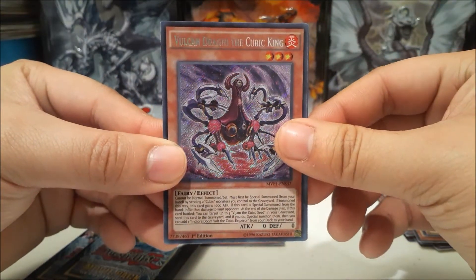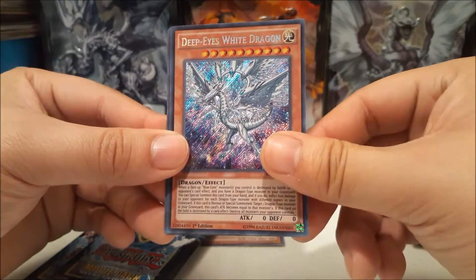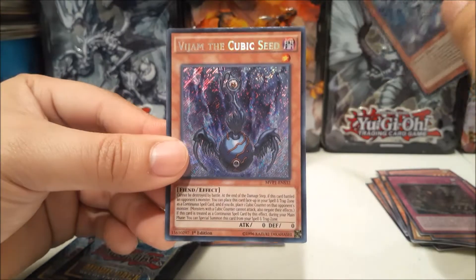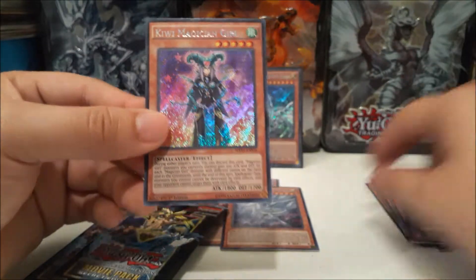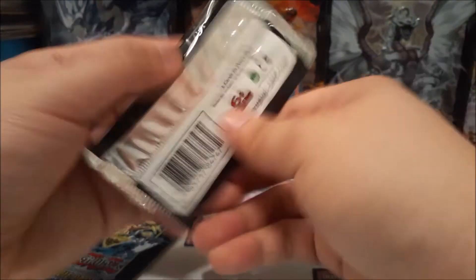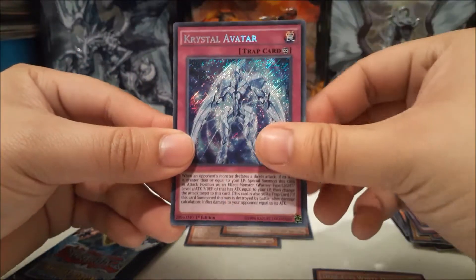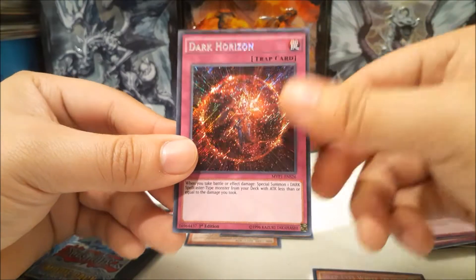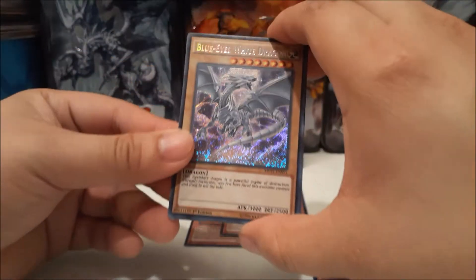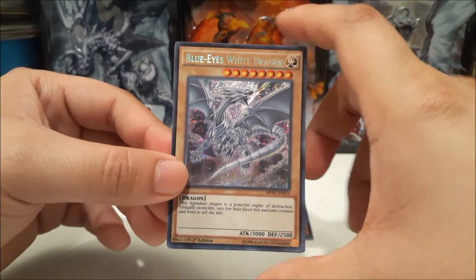We got Vulcan Dragney the Cubic King, Metamorph Fortress, Deep Eyes White Dragon — that looks pretty cool — V-Jam the Cubic Seed, and Kiwi Magician Girl! I already got one of the things I wanted, so any more would be nice. Dark Horizon — oh nice!